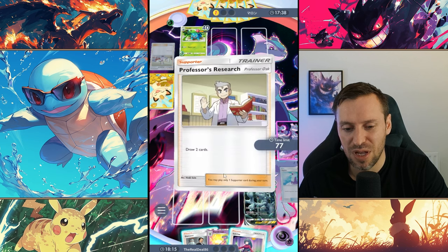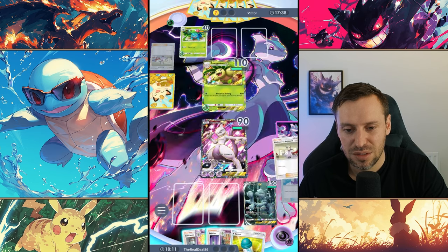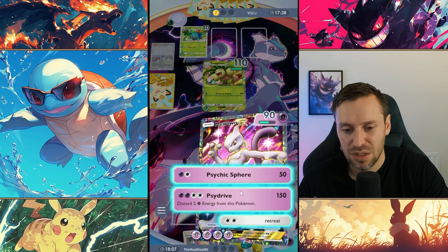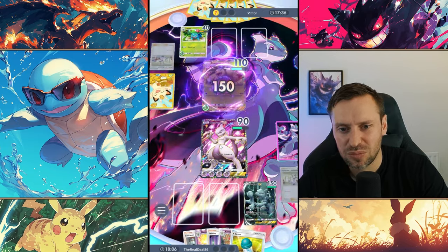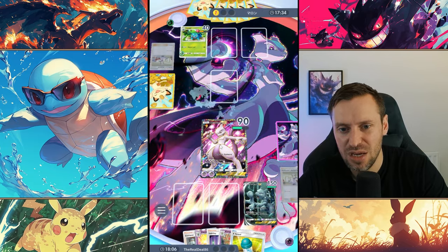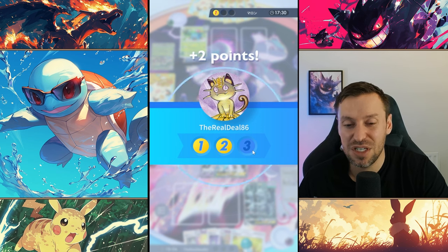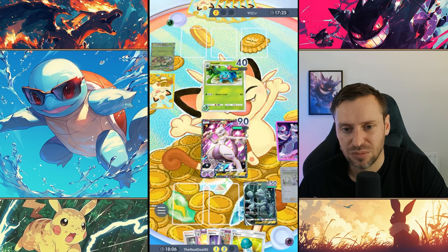Let's do some research with the Professor Oak. We're in a good spot right now — just going to one-shot with Psydrive. See you later Eggy! We've done a complete U-turn. Mewtwo coming in clutch — just hoping he hasn't got Erica.